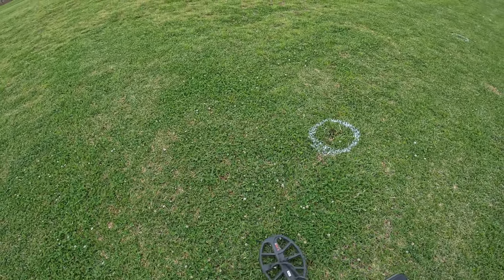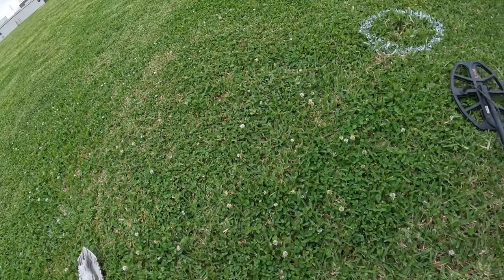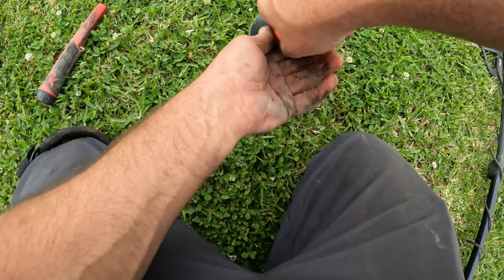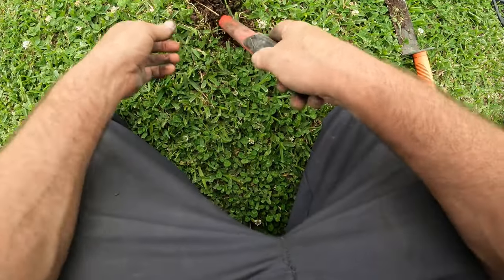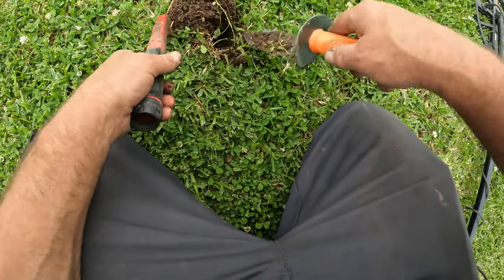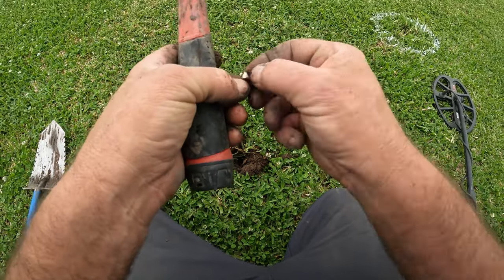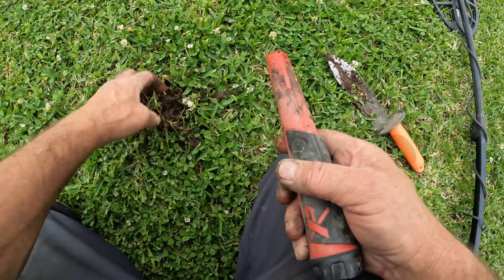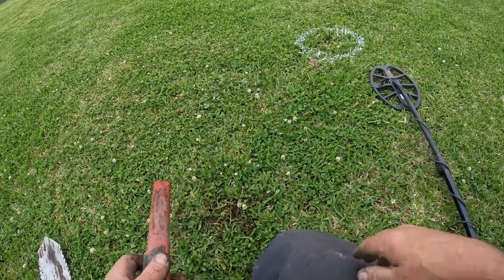Not too far from my other hole — that sounds like something that might be on the surface, might be another piece of that zipper pull. It's on the surface — let's see what we can come up with. Slightly off — right here, it's a piece of can slaw. That aluminum can got whacked by a lawnmower. And it is — to the sound of the church bells, 6 PM. On to the next target.